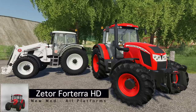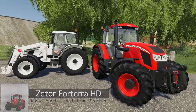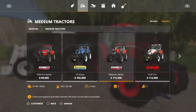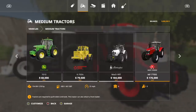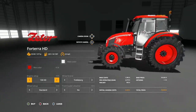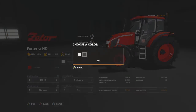First up today we have the Zader Forterra HD, by one of my favorite modders, Matt 26. This is kind of the big brother to the Zader that we got last week. You're going to find this in medium tractors, and if you've got as many installed as I do you'll have to go all the way to the end because it starts with a Z — there it is right there.